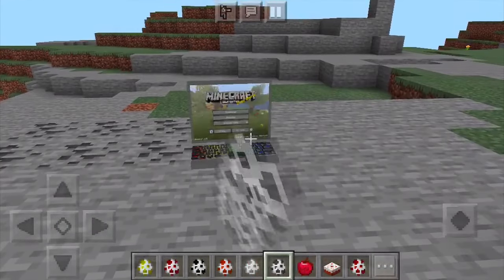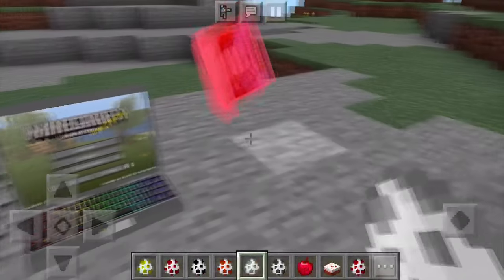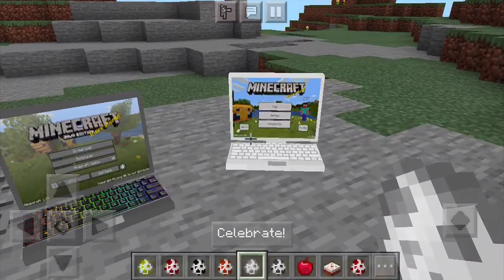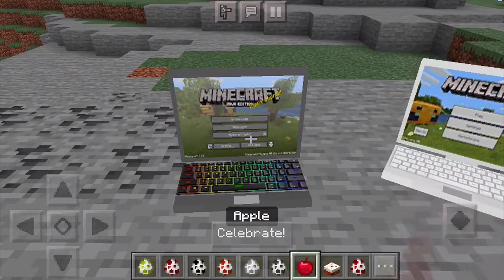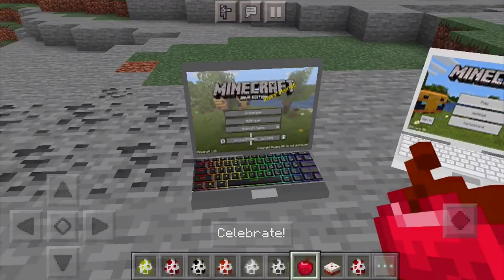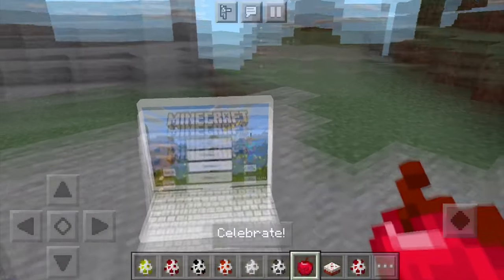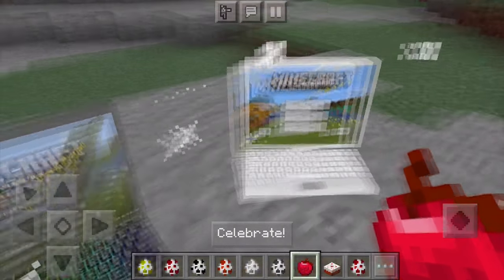Next, we have the two laptops that I coded in. So we have a MacBook — whoa, did I just see a computer dying? I'm so sorry. I coded in a Windows laptop and a MacBook Pro. As you can see, we can celebrate, meaning basically if we click on this, we get some redstone dust. If you won a game or something, you can definitely celebrate this way. Same thing goes over here — you can go ahead, celebrate, get particles. It's pretty cool.